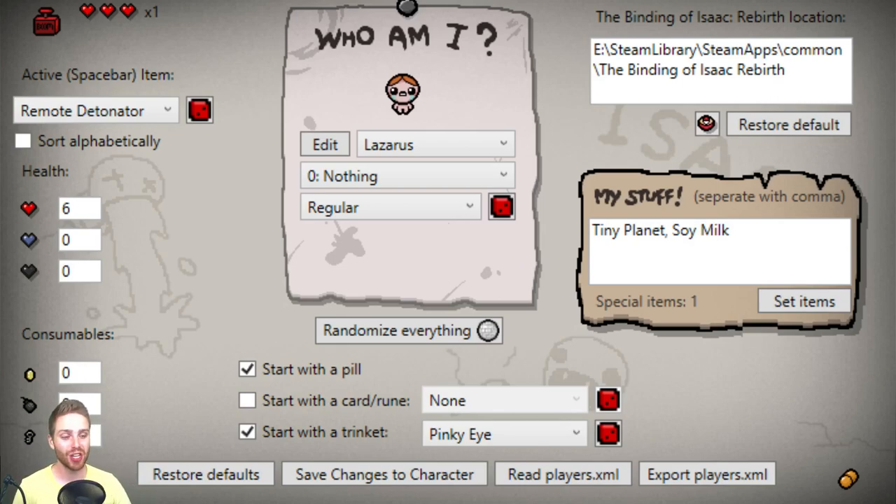That was the only stipulation on the run. So I took a little bit of liberty myself here, and I gave myself a random item. Trust me, these were all randomized. I was actually recording this earlier and then something failed, so I had to restart it. We're going to start as Lazarus because I want the respawn. I gave myself an active item which ended up being Remote Detonator, which really isn't going to be that important.